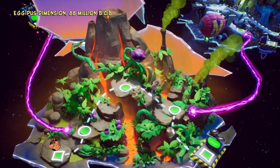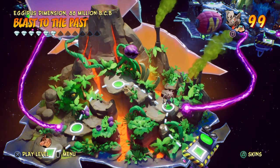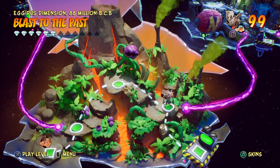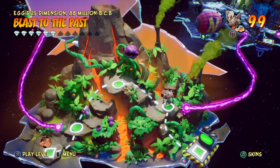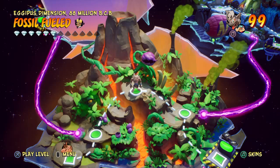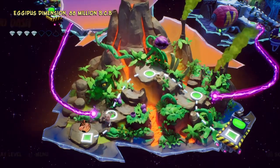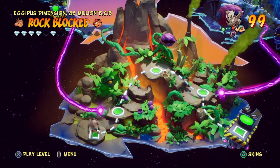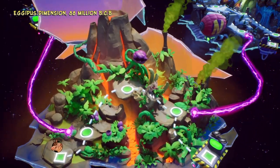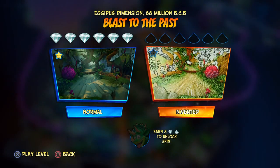As in the past. We're starting off Blast to the Past — we've already completed the main level. We just need to complete N.Verted Mode, and then we can continue onwards to the next level. Fossil Field N.Verted Mode for Cortex, since I already collected all the gems there. Then after that, it's Dino Dash, and then Dingodile's level, Rock Blocked. So let's complete all of those and jump right into the first level, N.Verted Mode.